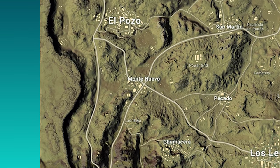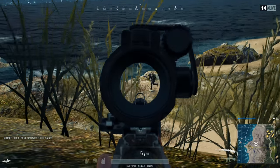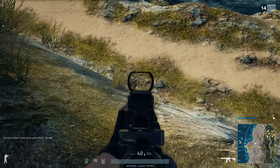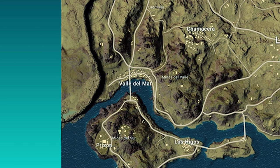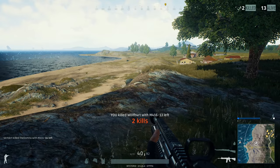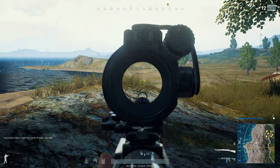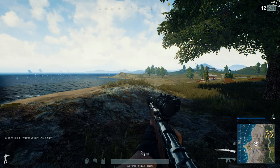Montenuevo lies somewhere in the middle between Los Leones and El Pozo. It is a besieged town with walls that were built to protect the residents. These walls are also going to be very useful for a smart player who will use them for cover or for flanking maneuvers. Valle del Mar is the harbor located in the southwest. Here you will find access to the main bridge called the Toro Bridge, which will give you access to the main island. It is a colorful ocean-side town with a school in the west and a church in the east.